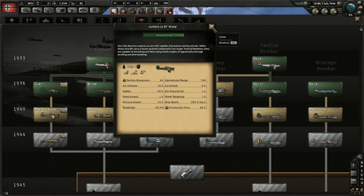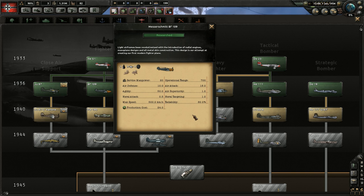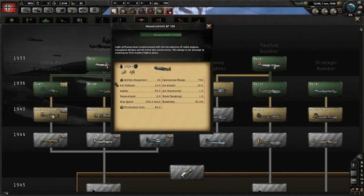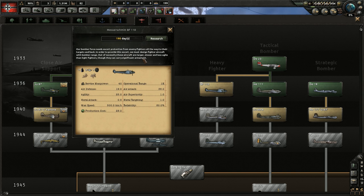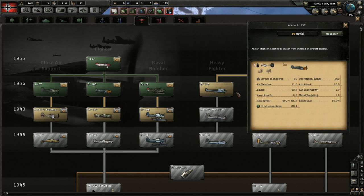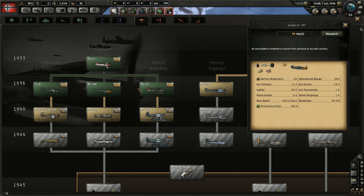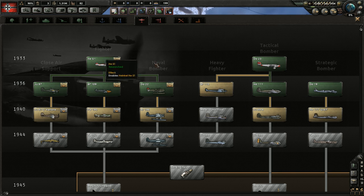Fighters are just what you'd expect — they are the best planes for destroying enemy bombers and other fighters. Fighters are key to gaining air superiority and you can also use the interception mission. There are two kinds of fighters: the smaller regular fighter and the heavy fighter. The manpower cost and production is a lot lower for smaller fighters, but the larger heavy fighters are faster and have a higher operational range.